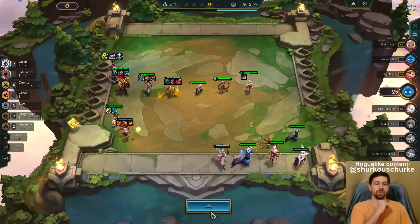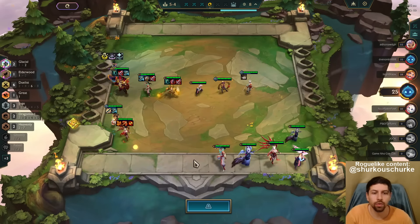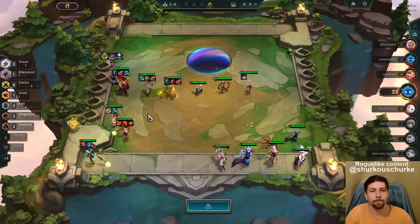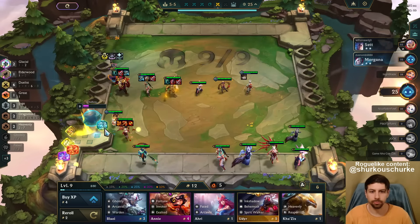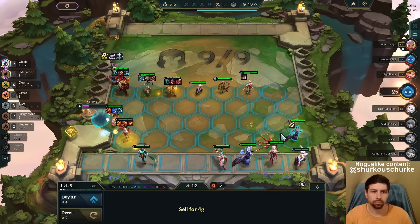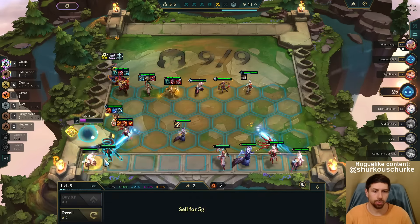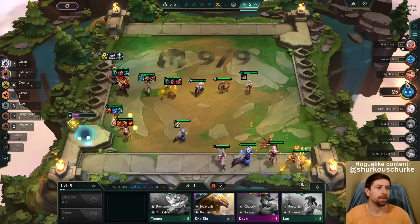I give everyone an item — I just go Static Shiv on this other guy. These items on Tristana. We're getting too many items and I don't have enough quality units to put them on. That is the freaking problem right now. I stay level 9 this entire game and just roll here. I have all four pairs — bro, you've gotta be trolling me.